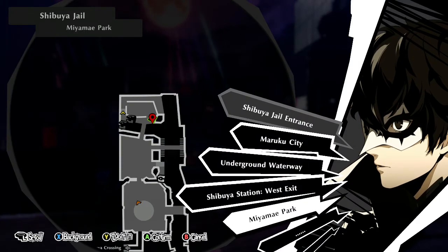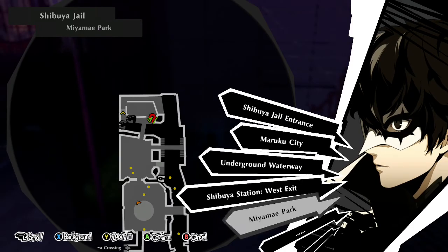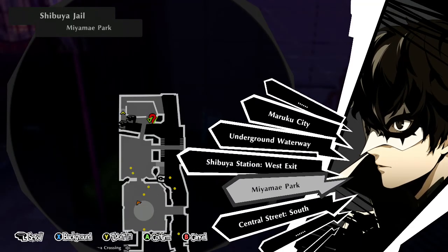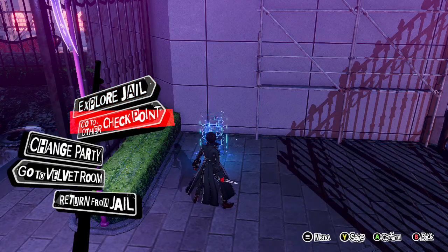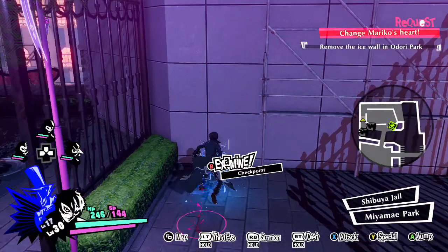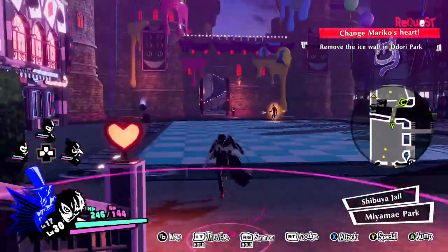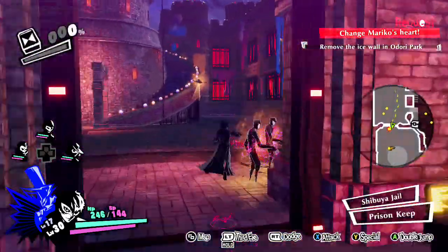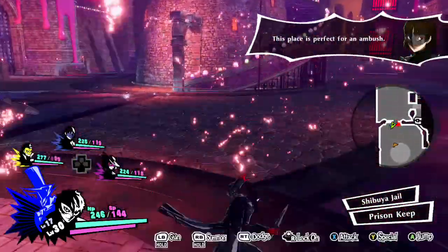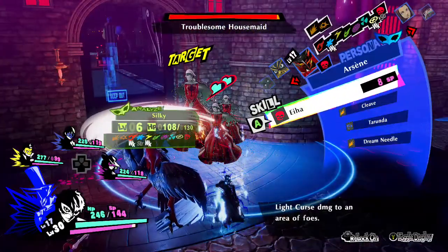So you're gonna need the chipped microchips. You're gonna want to go to Miami Park in the Shibuya jail — you're gonna spawn in Miami Park. At the checkpoint once you get there, you're just gonna head south. You're gonna pass these guys and once you're inside this place, you're just gonna attack the first enemy you see and you're gonna spawn the troublesome housemaid.